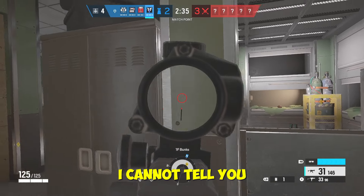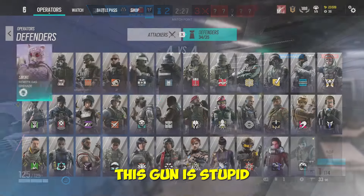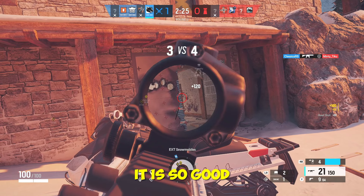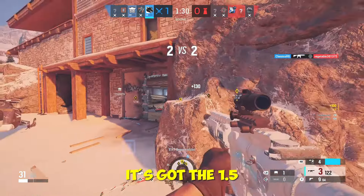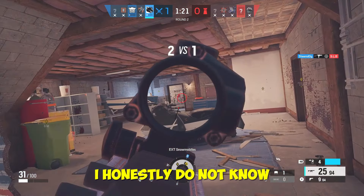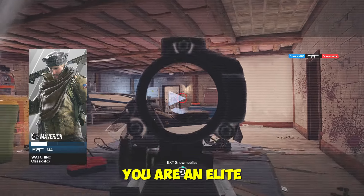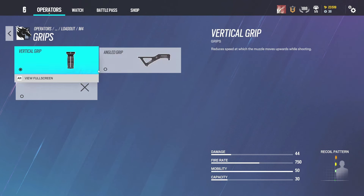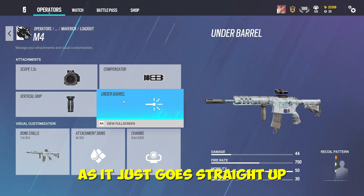Now for the number one spot — this gun is disgustingly overpowered. The fact that Ubisoft has not nerfed it is crazy. The number one spot goes to Maverick's M4. It's got 44 damage, 750 fire rate, 30 bullets in a mag, and it has the 1.5 scope on top of all that. If you're running this you are an elite member of Rainbow Six Siege. For attachments I go 1.5, compensator, and vertical grip — the recoil just goes straight up so you simply pull down.